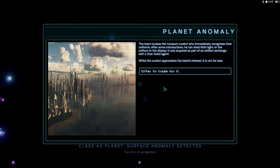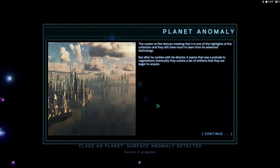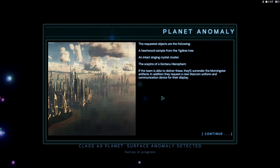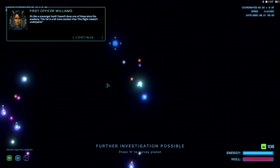The team locates the museum curator, who immediately recognizes the uniforms. He sheds some light: the uniform in the display was acquired as part of an artifact exchange with a sword guild agent. The curator appreciates the team's interest but it's not for sale — security first demurs, insisting it's one of the highlights of the collection. After consulting the director, it becomes a prelude to negotiations. They outline a list of artifacts they are eager to acquire: a heartwood sample from a Yogi tree, an intact singing crystal cluster, and a Scepter of Guru Hippogrant. The team must deliver these to receive the Morningstar artifact, plus a new Starcom uniform and communication device for their display. It's like a scavenger hunt.